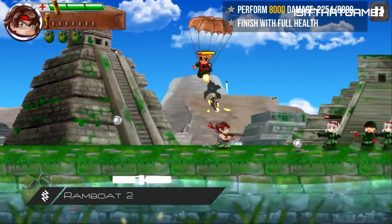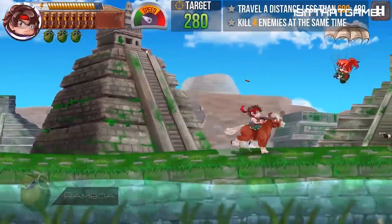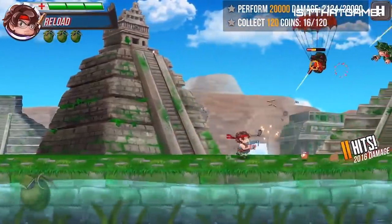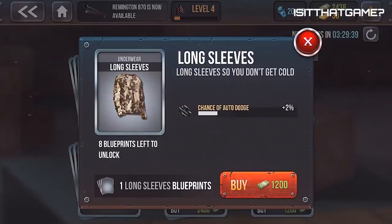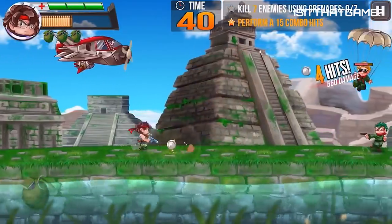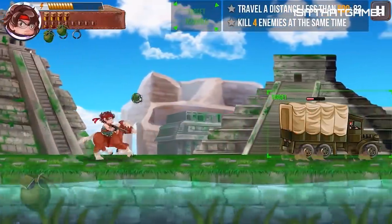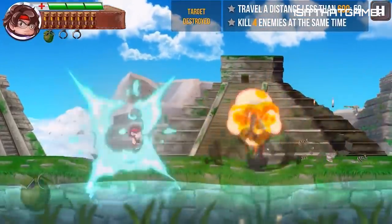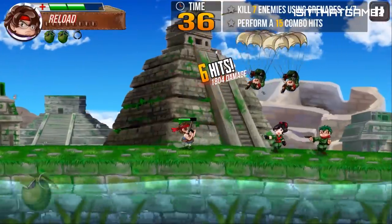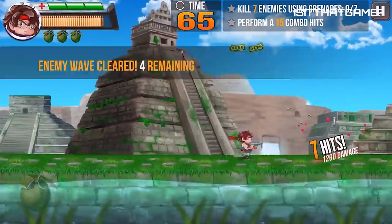Ramboat 2. When the Wi-Fi is out and you're waiting on your ISP to send someone out, you still deserve a good time. Ramboat 2 is an offline arcade style shooter — the flexibility of not needing an internet connection makes this free-to-play game more versatile. Shoot your way through a fast-paced 2D side-scroller that will require your eyes to be glued to the screen and your finger to stay on the trigger. The controls are optimized for mobile play, making it easy to pick up and frustration-free.